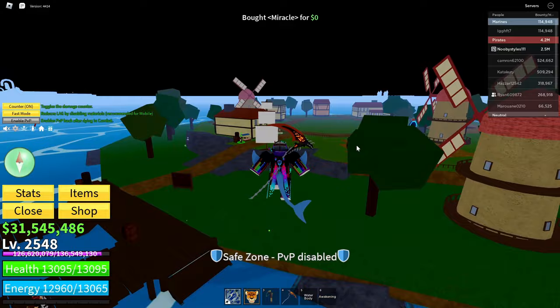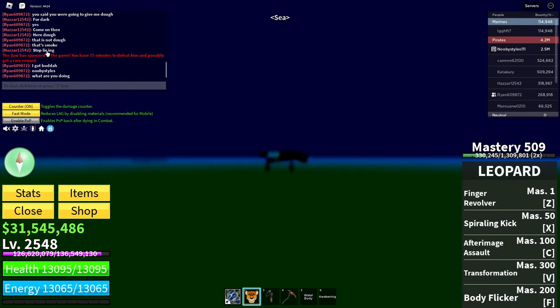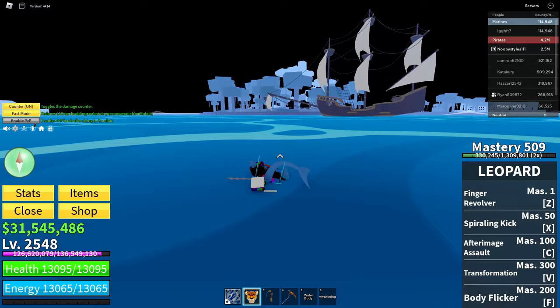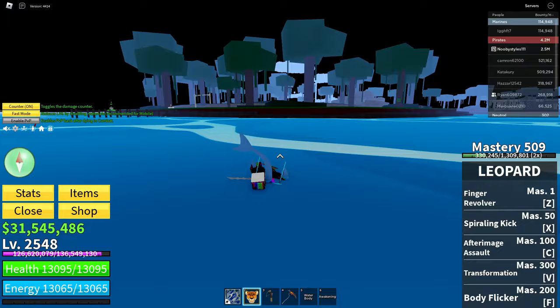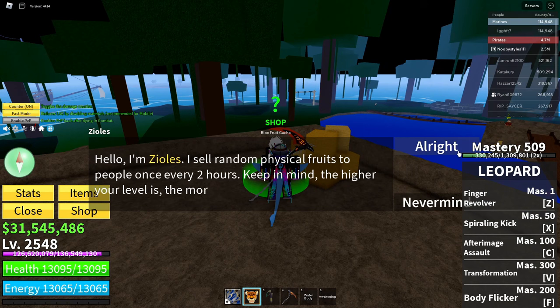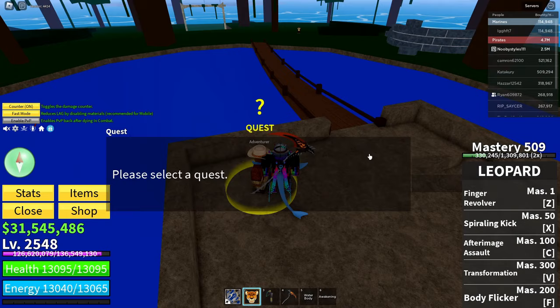After that, go ahead and go over to the Jungle Area. Once you're there, go to the Blox Fruits dealer, click on this guy, click on Random Fruit but do not click Buy — click Never Mind. Then go over to the quest giver and take the boss quest.